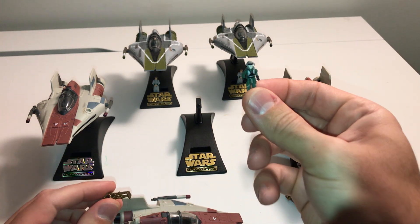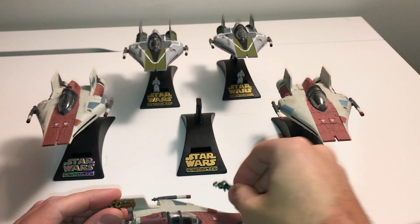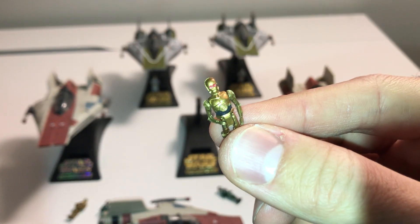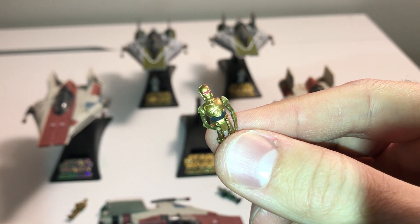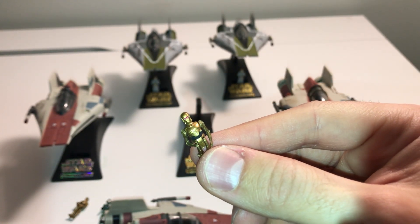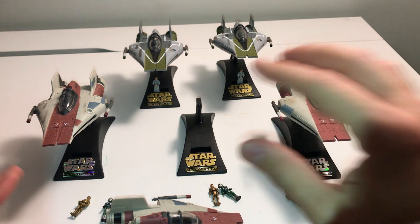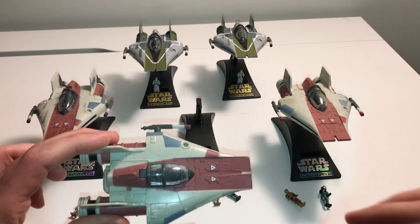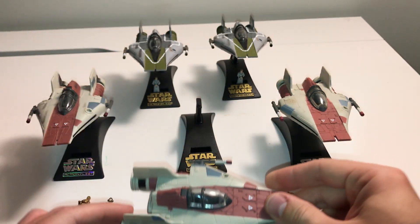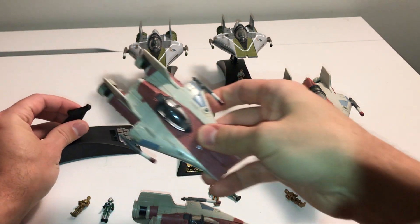This comes with two different characters: the A-Wing pilot, which is standard across all the A-Wings — they all come with this green pilot — and also C-3PO. There are a couple of different versions of C-3PO; this one has red eyes. I'm not 100% sure whether the red eyes version comes with these A-Wings or with a different set in the Action Fleet series.